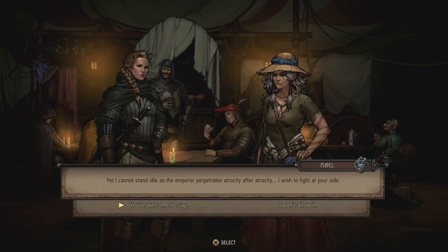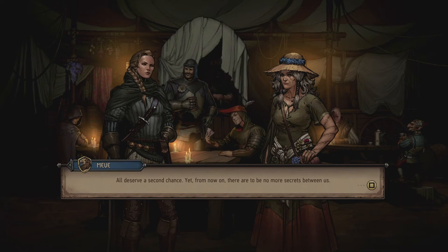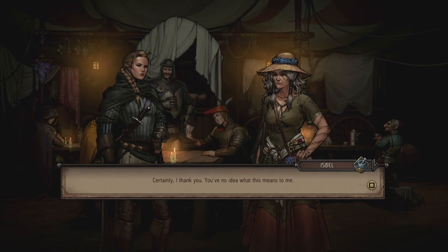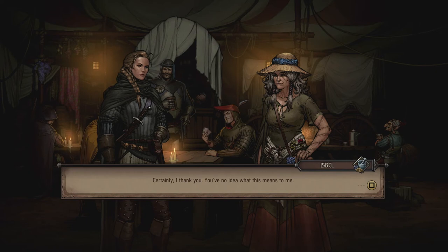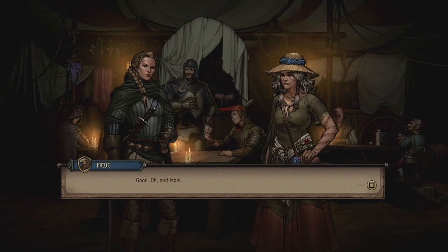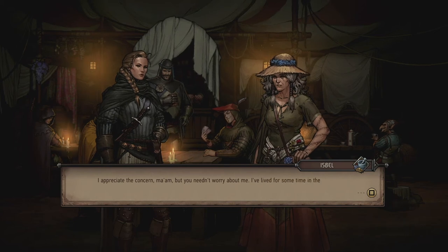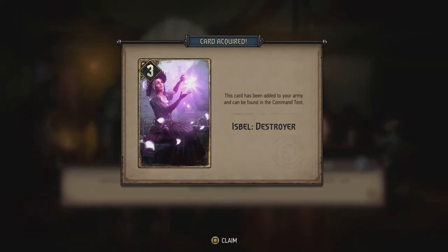Meve welcomes Isbel to stay — everyone deserves a second chance — but from now on no more secrets. Isbel thanks her deeply. I note that mages and sorceresses in Nilfgaard are actually prohibited from doing anything else but serving the Emperor's army. As a result, Isbel's card has changed from Isbel Healer to Isbel Destroyer.